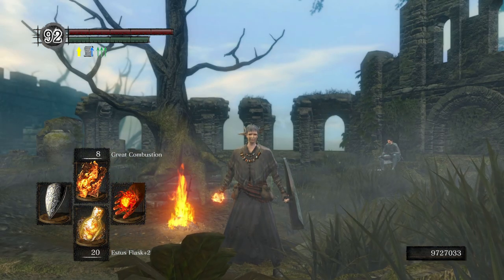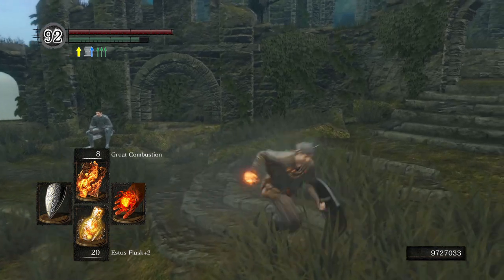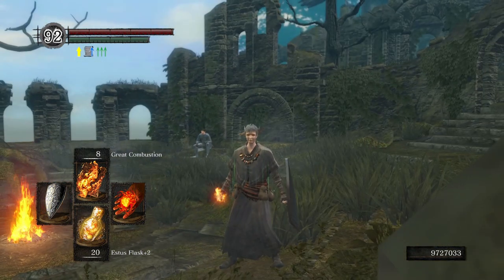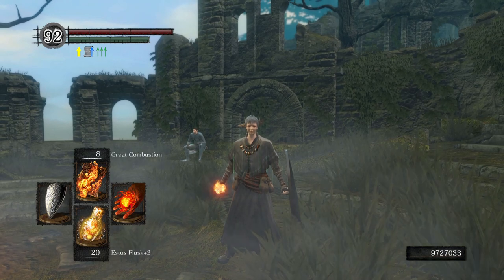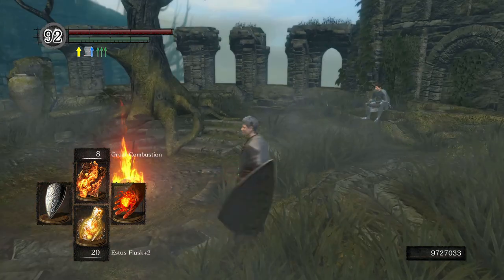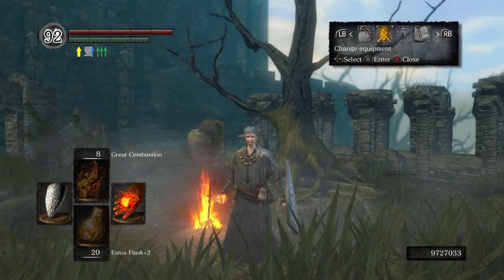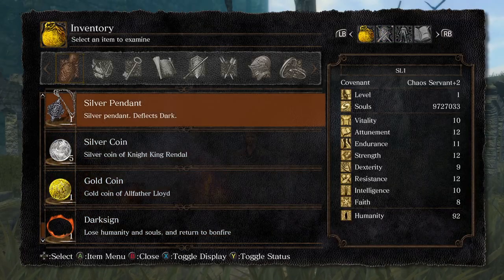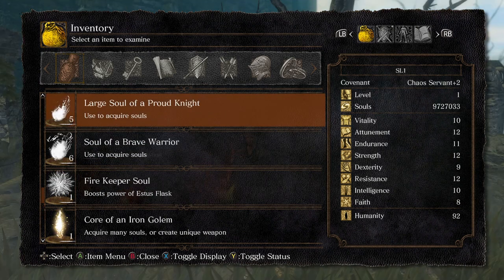I wanted to explain how basically anybody can get just a ton of souls. You can dupe any item infinitely. You can use 999 of any item that doesn't have a confirmation box. That can be used for stuff like souls, humanities, all of that. Coins if you want to — I'm not sure why — but all this stuff can be used.